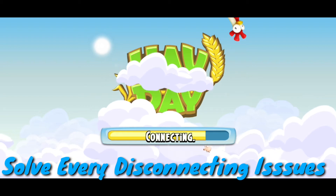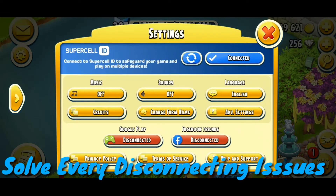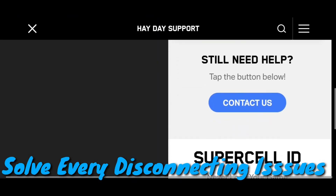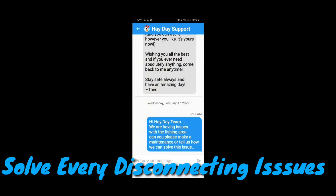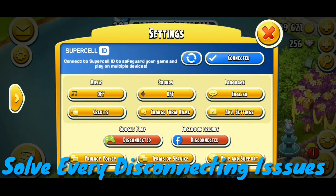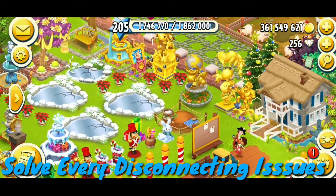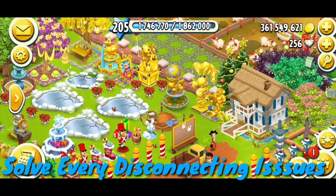Let me show you how I submitted a question in the Help and Support section to the Hay Day team. I wrote: 'Hi team, we are having issues with the fishing area. Can you please do a maintenance or tell us how we can solve this issue?' The only thing we can do is wait and hopefully the maintenance will fix things.